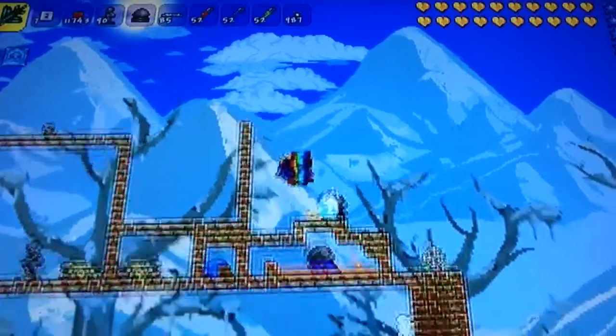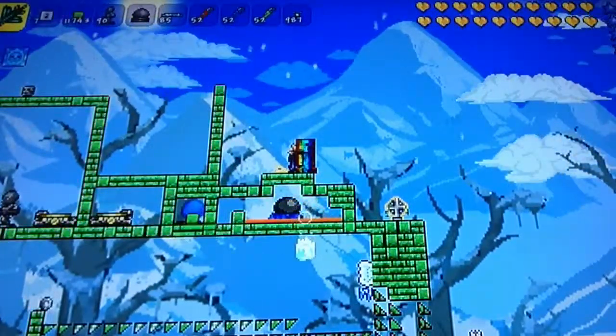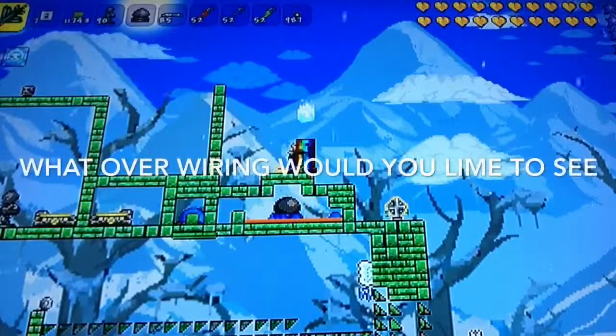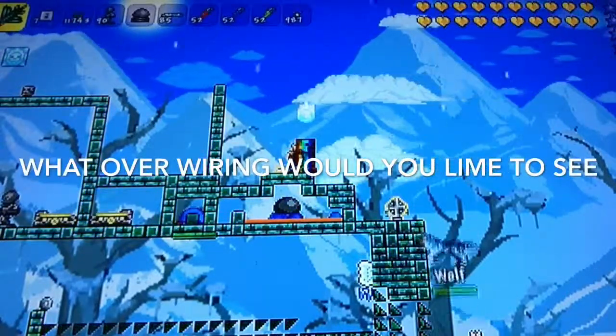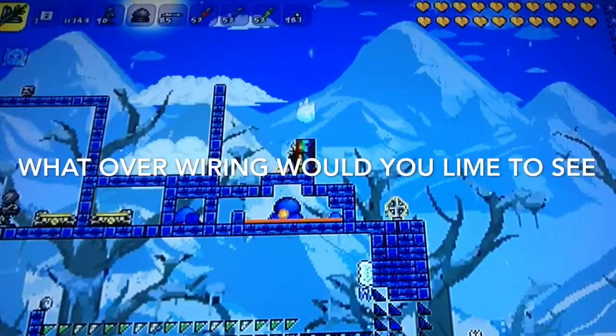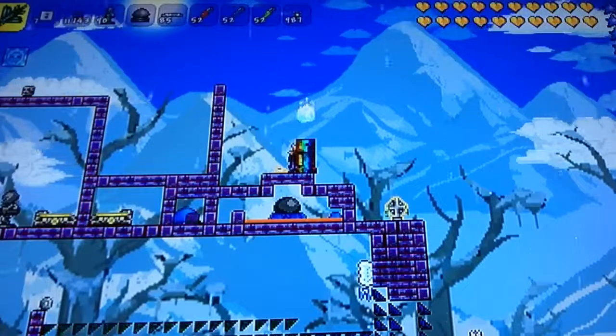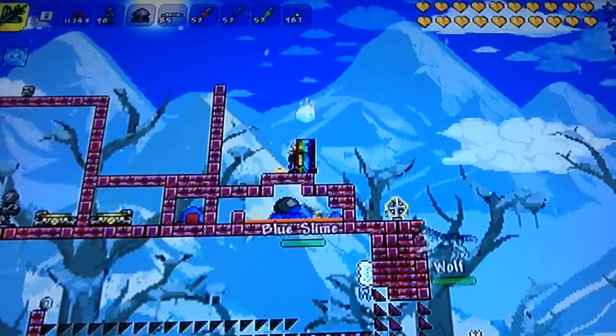Welcome to the video. In this video I'm going to be showing you how to make a statue farm before you kill Skeletron, before you can get into the dungeon, meaning that you don't need the wire event. You can do this before you get the wire event, meaning that you can get things like the slime staff before it, which basically means you can use the slime staff to help defeat Skeletron.